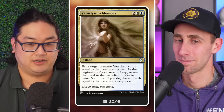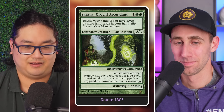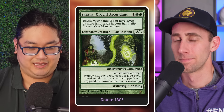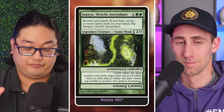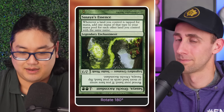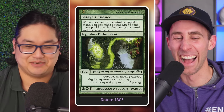Sasaya is a rather interesting card from the original Kamigawa block — a three-mana flip-card commander. The original side reveals your hand: if you have seven or more land cards in hand, you can flip it. The flip side is an enchantment that says whenever a land you control is tapped for mana, add one mana of that type for each other land you control with that same name.